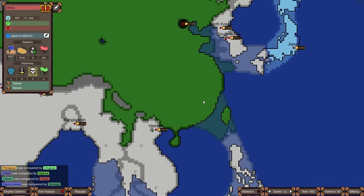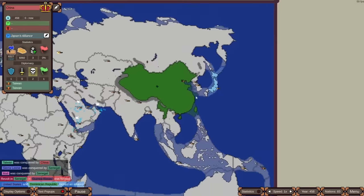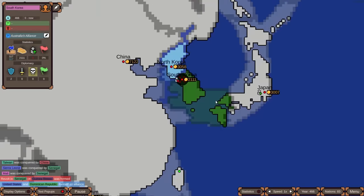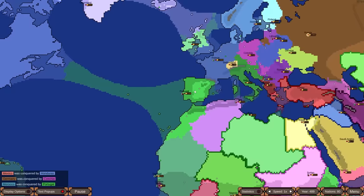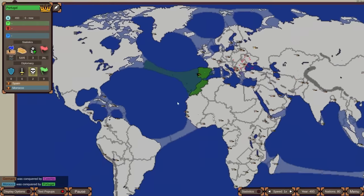Taiwan is gone — China has finally gotten the island they always wanted, and they're allied to Japan. South Korea actually holds part of Japan's islands. Then, South Korea allied to North Korea — truly the most cursed world ever seen. Portugal conquered Morocco and is not to be messed with, though they have no friends at all.